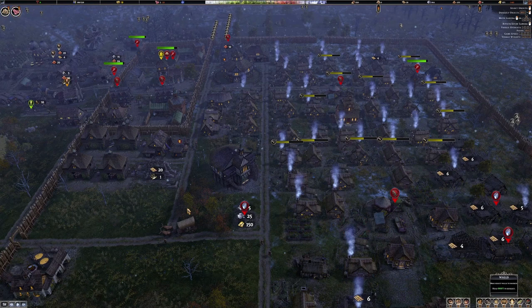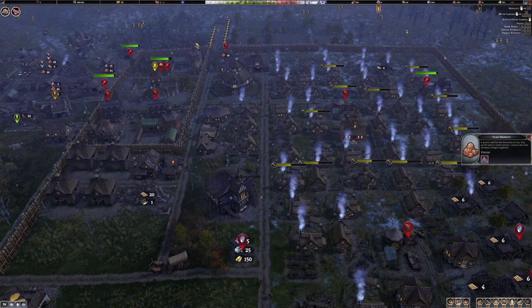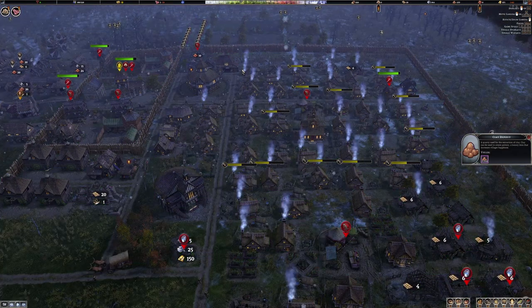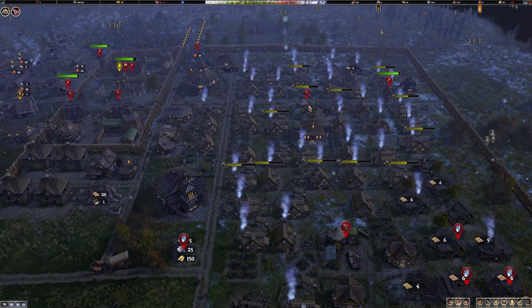Placing buildings that impact desirability now also shows the difference in desirability in addition to the total, which is good. The desirability overlay has also been adjusted for a better reflection of desirability values. The G button shows how desirability is going across the map — I'll have to look more into what exactly improved in that overlay.